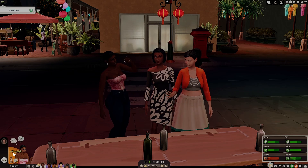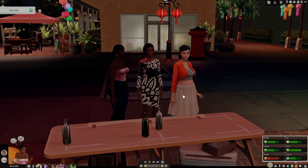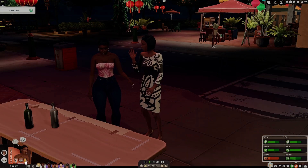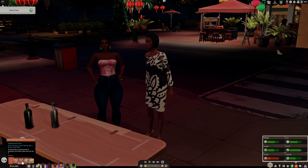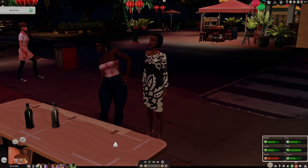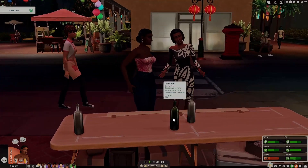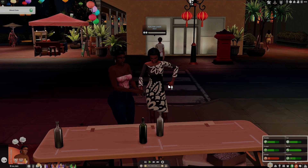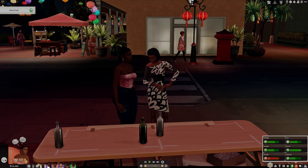Anessa is exhausted. 4,599 simoleons — thank you, appreciate you. Hey, how's Anessa feeling? Unpleasant aura. It says: unpleasant aura from generous Sim talking with a mean or evil Sim. Anessa tries to see the best in everyone, but these vibes are just not it. This lady must be mean or evil. Anessa used to have the mean trait too before she got married to Jasper and all of that good stuff.